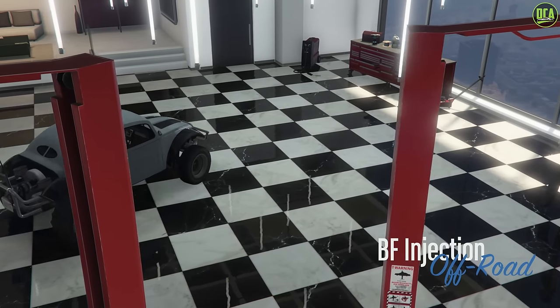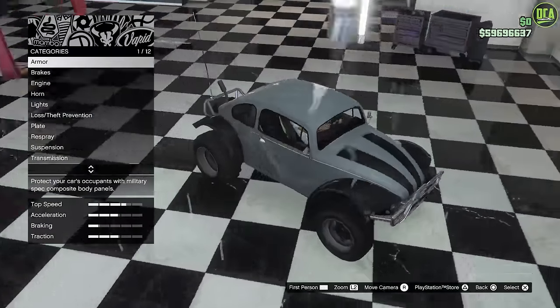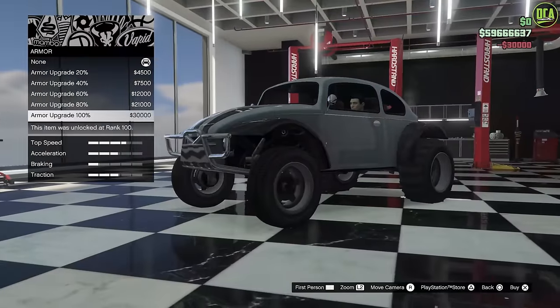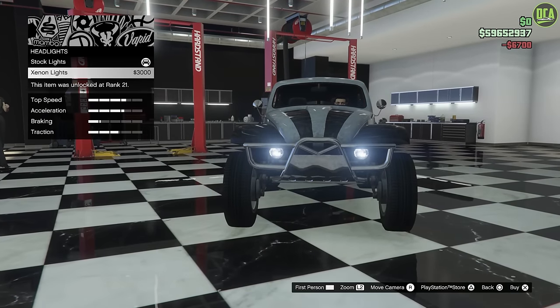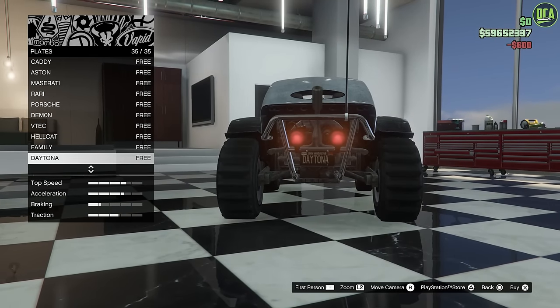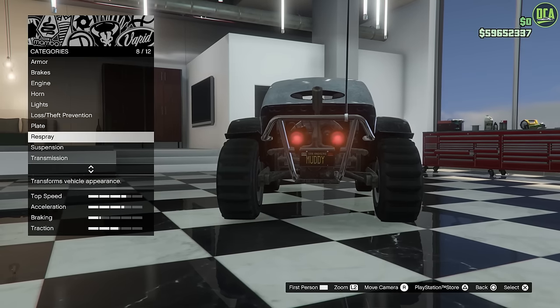Alright, BF Injection — with the antenna and the exhaust, that's the variant we're customizing here. Armor, brakes, engine, horn we'll skip, lights — I think we'll leave the yellow lights. Plates — I'll throw my muddy plate on here. It is an off-roader, kind of makes sense.